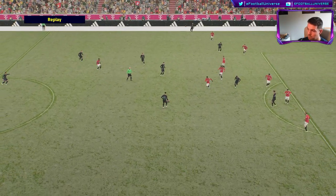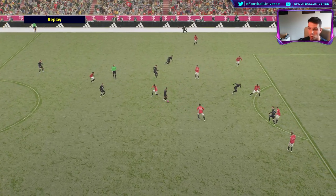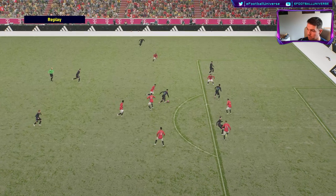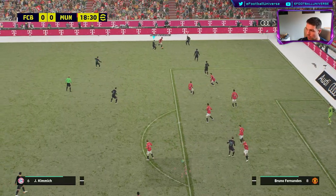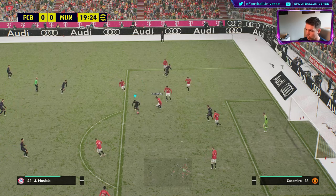I get the ball, first touch, and then all of this is just left-stick dribbling — that's all, no tricks. Beat one player. Varane comes out — little left foot, beat him, and then I just run through. And if you want to go tighter again, you hold R1, like that — you just tap it.